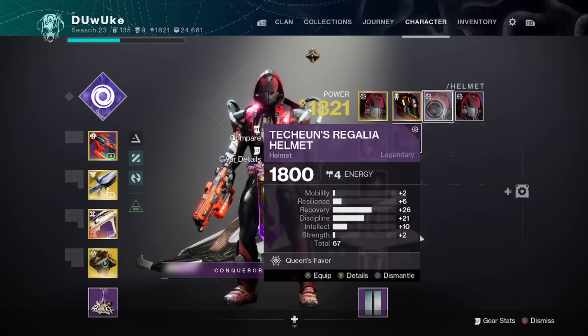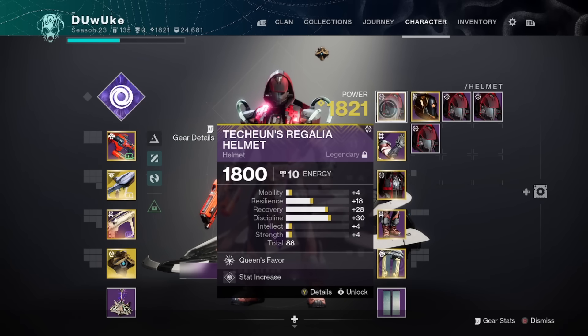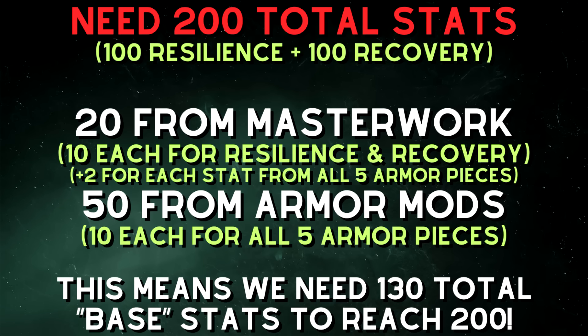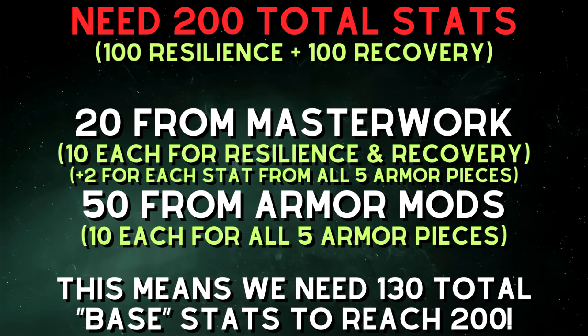Mathematically, we've broken this down: you're going to need a total of 130 total stats in your group of two stats in order to get them both to 100. The way that works is if you have a base of 130 total between those two stats, you can then masterwork all your armor to get 10 in each of those stats, which bumps you up to 150. In this example, 10 for resilience plus 10 for recovery is 20 total, plus the original 130 — that's 150. Then you have five possible slots for your general armor mods, which is 50 total. So 150 plus 50 is 200, and 200 is the total we need between our two stats — in this example, resilience and recovery.